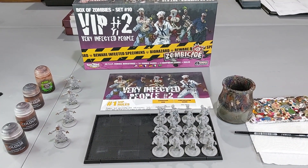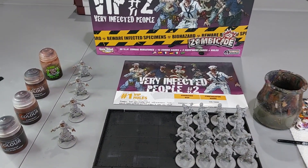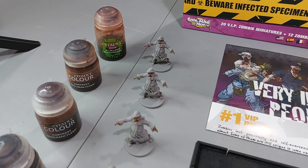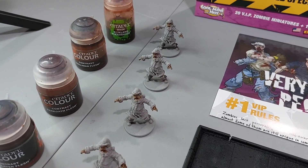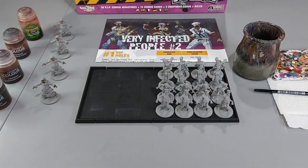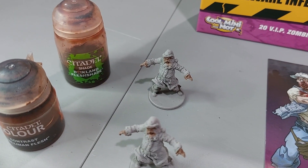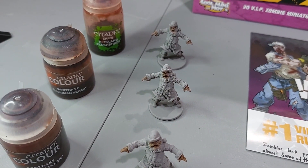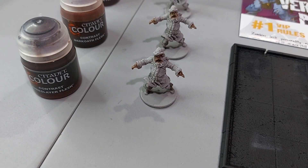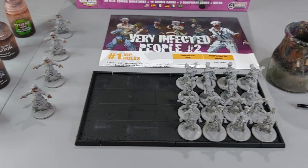Hey everyone, it's Mike from Colinmore Collections and Hobbies. We've had a couple subscribers ask us how we do the zombies for the game, so I'm going to show you some easy ways to do it with the contrast paints and one of the shades from Citadel paints. I already started the Santas here from the VIP number two - Very Infected People - so I'm going to show you how to do all the skin with all of them.